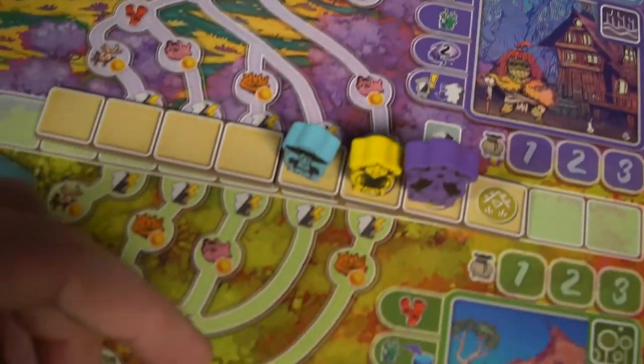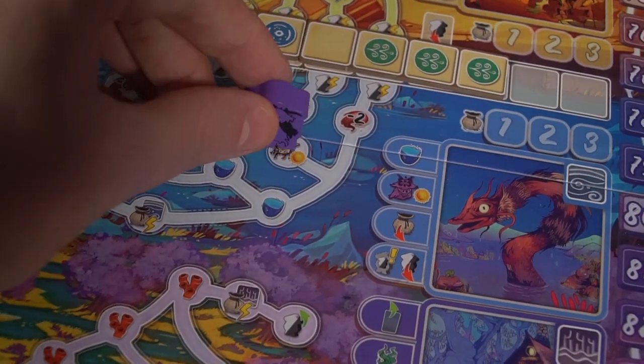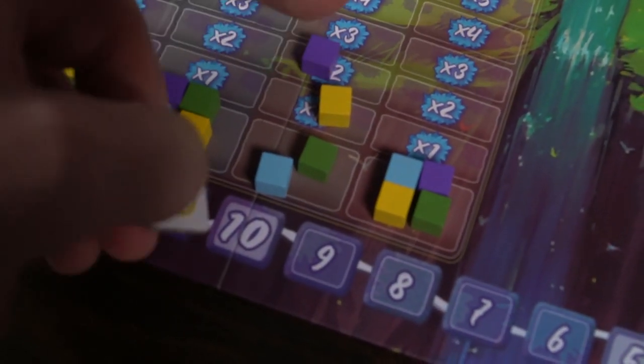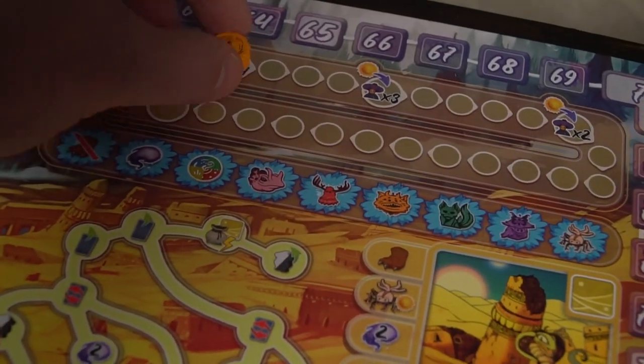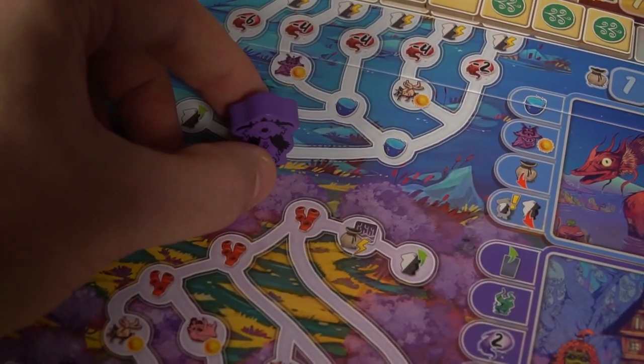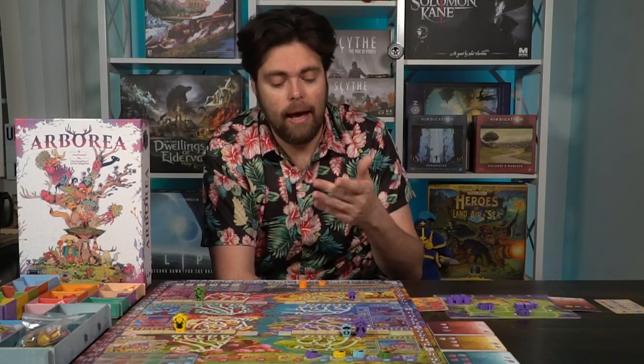Some bonuses involve gaining resources. If it says to gain a red resource, you move the red resource up that number of spaces — so gaining three red resources means moving the top portion of those red rectangles up to symbolize having three. You'll do that for every resource you gain. There's also gaining animals — there's a wide variety. Whenever it says there's an animal symbol with a sun on it, you'll take that animal from that specific type and place it on the animal board in the top left-hand corner. If you place it on one of the rectangle square pieces, you gain the bonus. If there's no piece there, you gain the benefit stated on the board — giving spirit, victory points, and you can have up to three animals on the board. If there's ever more than three, you cannot place any more.